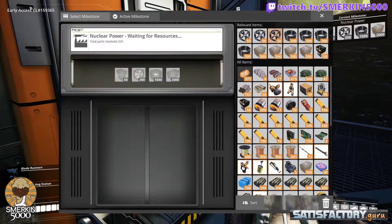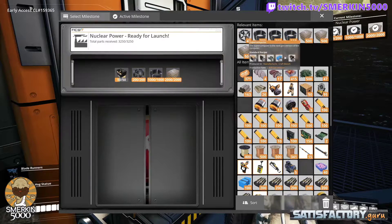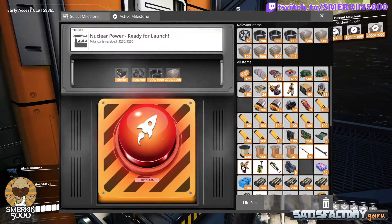All we have to do is select the milestone, fill it with those required items, and press the big red button.